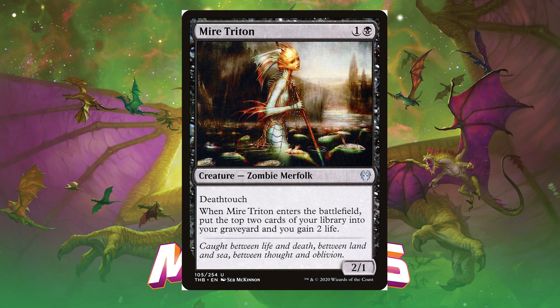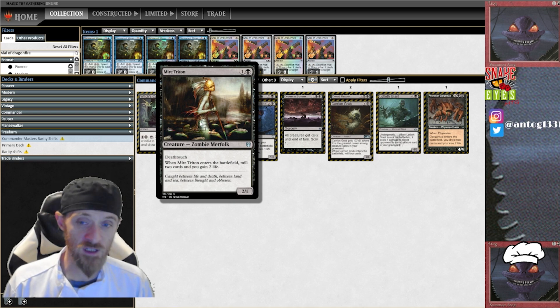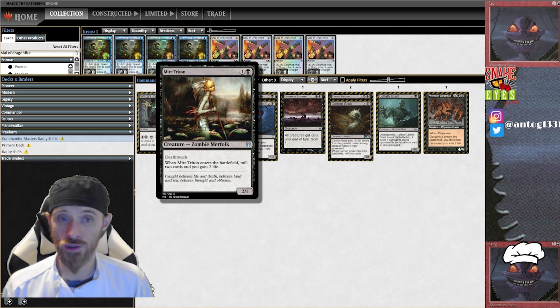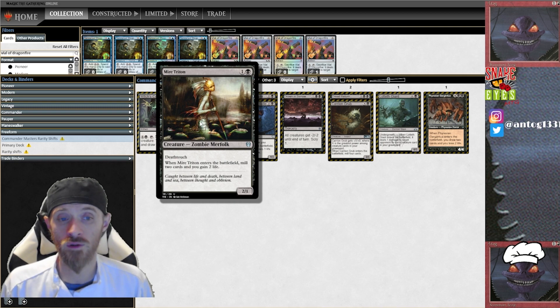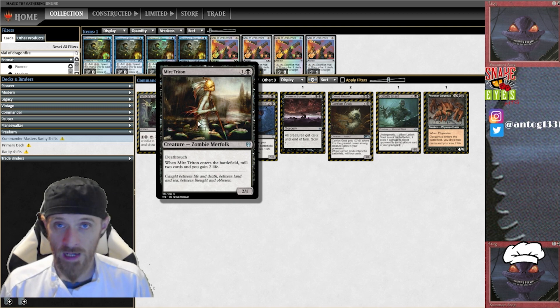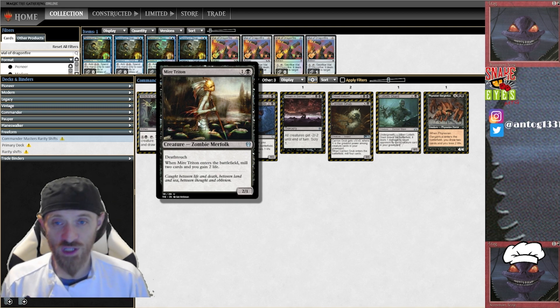The milling two cards helps enable some green strategies we'll talk about in that video — putting things like Dread Return into your graveyard so you can reanimate creatures, and cards like Lotleth Giant that deal damage based on the number of creatures in your graveyard. It does look like they're pushing a self-mill strategy in the common/uncommon area of this set.